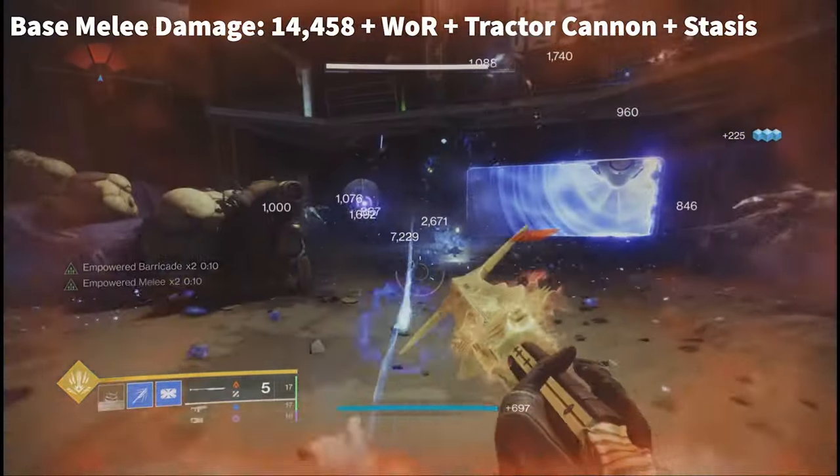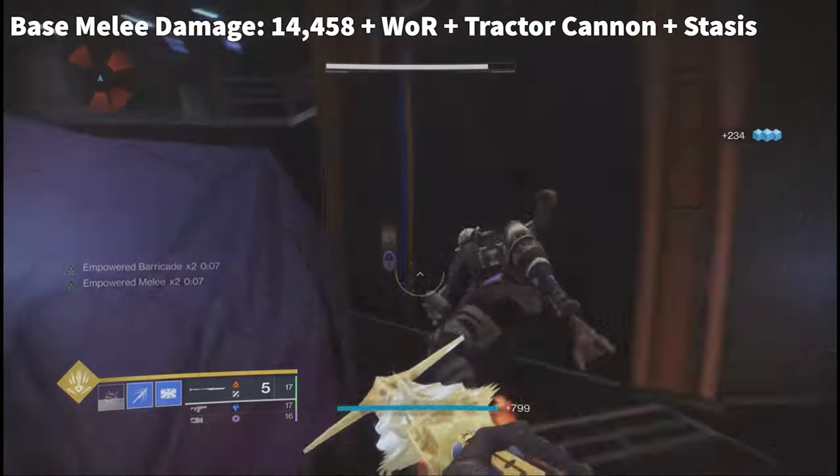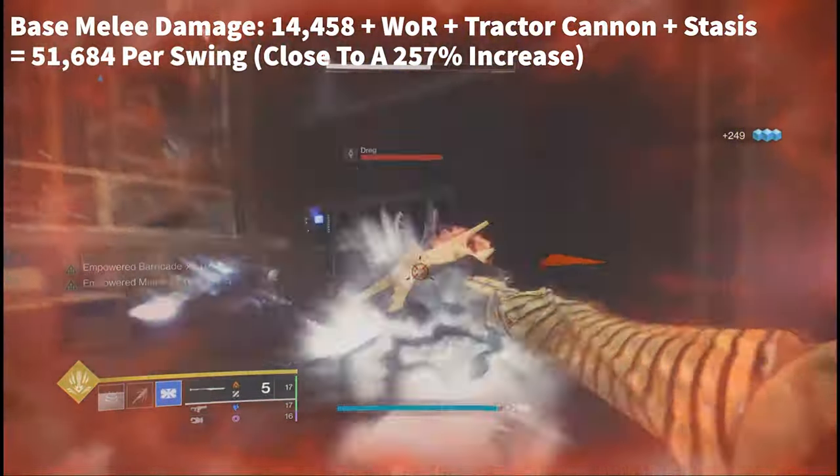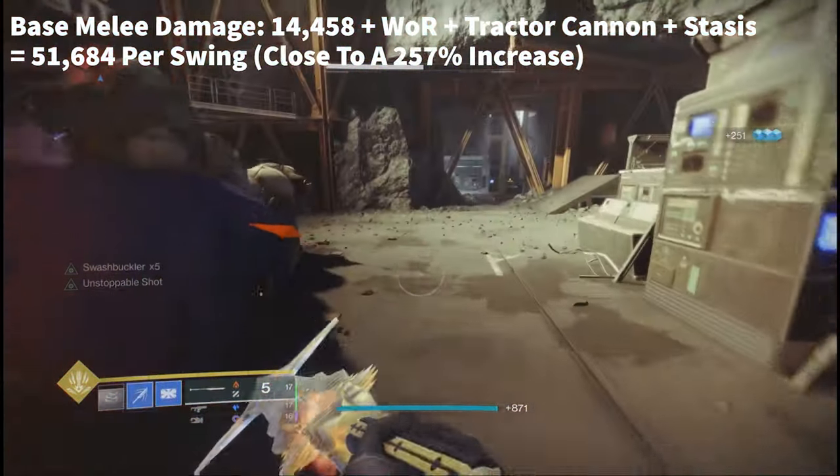Now, if you were to get rid of High Energy Fire and add a Well instead, the base attack will go from 14,458 to 51,684 — including all of these buffs and debuffs — per swing.